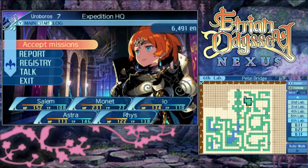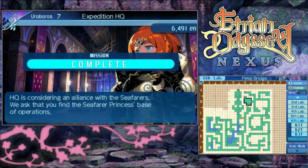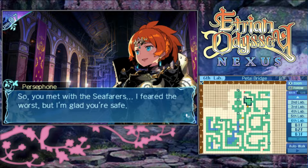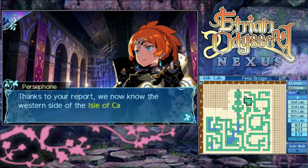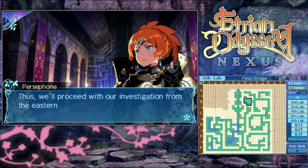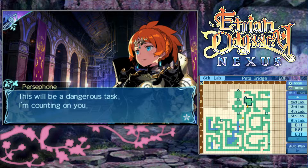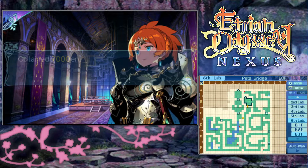Let's go ahead and let Persephone know - it was pretty much a success, everything went as well as could be expected. 'So you met with the seafarers. I feared the worst, but I'm glad you're safe. Thanks to your report, we now know the western side of the Isle of Cascades is under the seafarers' control. We'll proceed with our investigation from the eastern side, head north, find the island's shrine, and continue to look for a path to Yggdrasil. This will be a dangerous task - I'm counting on you.'